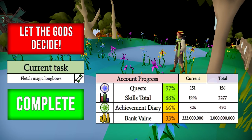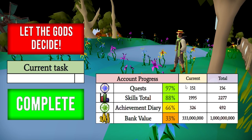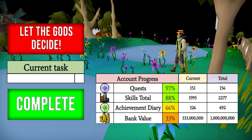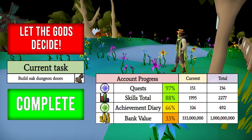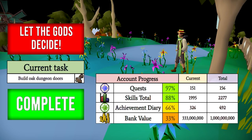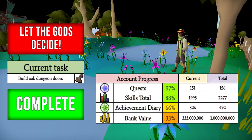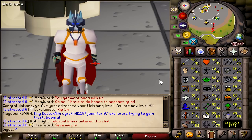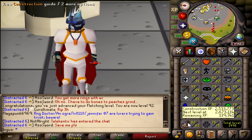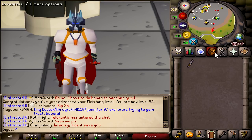The next task is complete — we've updated the skill total to 1995. Let the gods decide what's next. We got construction. And as you probably know, construction is not cheap. But we gotta do it because the gods are in control of our fate. We got 139k construction experience to next level. Let's go figure out how much this is gonna cost. I pulled up this calculator — we need to buy 2,323 oak planks. One mil? It's really only one mil? That's not too bad. We're already like halfway to the next level.